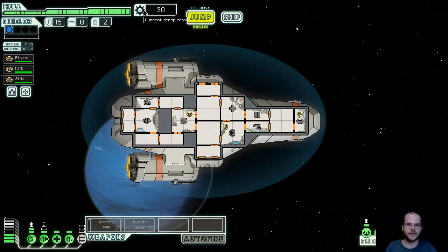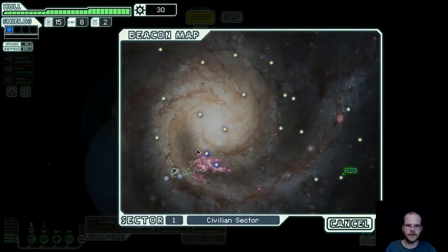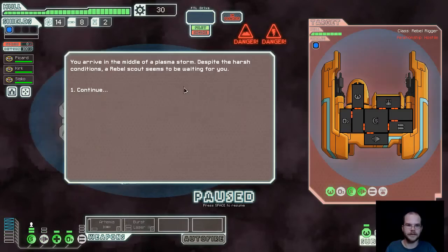So this is the number of scrap - basically like money. This is the amount of fuel; each time you jump it takes one fuel. You have missiles, and then you have drone parts - you can get drones with the drone system on your ship later. Let's jump up to this one. We're in a nebula in the middle of a plasma storm. There's a rebel scout waiting for me.